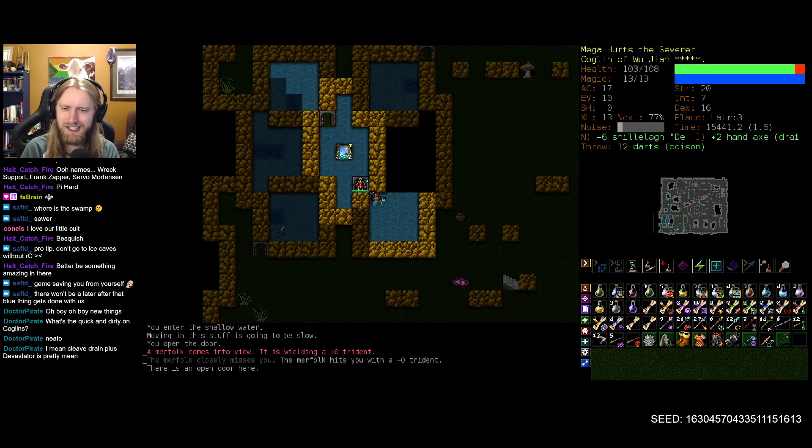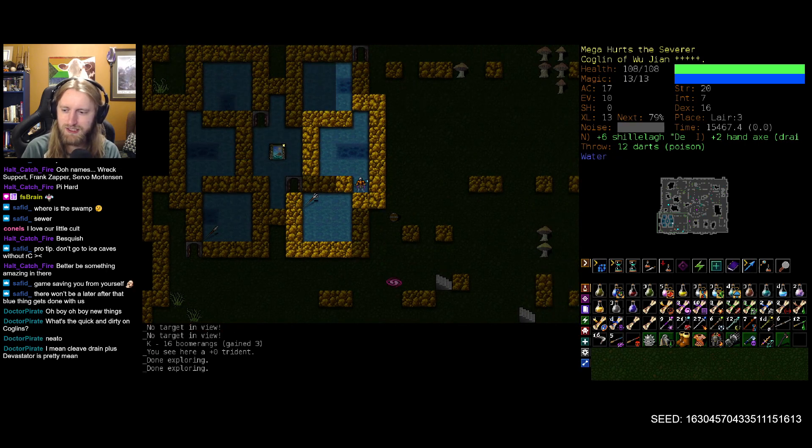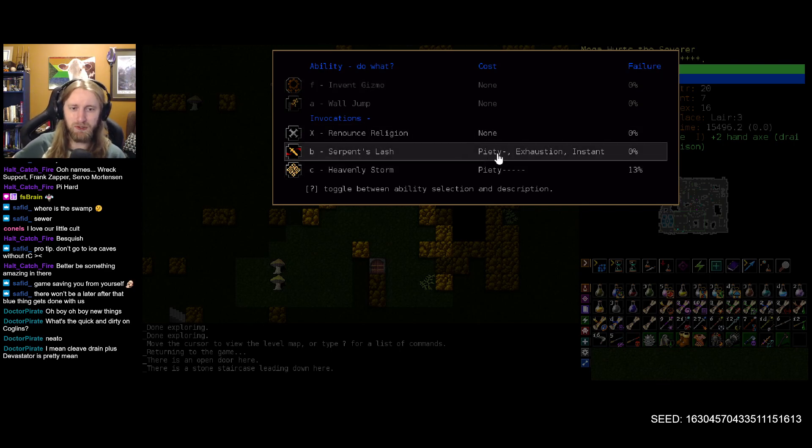I don't know how late into the game I'll continue the shillelagh action — couldn't tell you with any level of confidence. I also didn't realize we're up to five pips of piety, which brings us Heavenly Storm. But Serpent Slash is the big one — it costs very little of our god points.